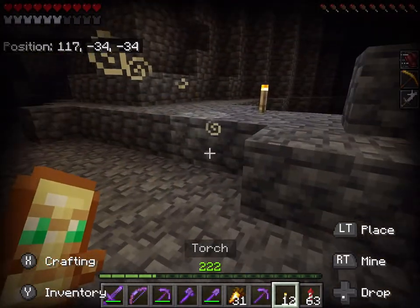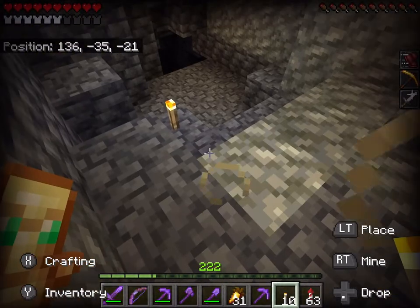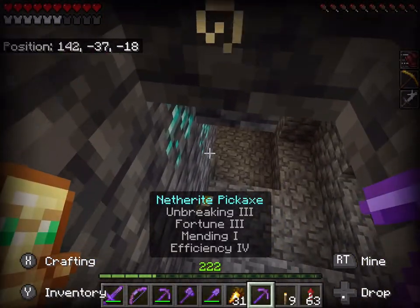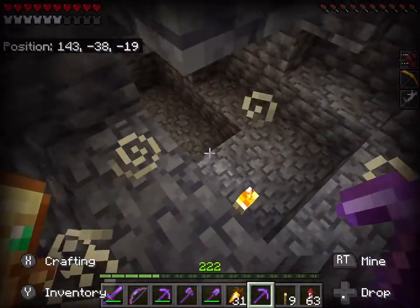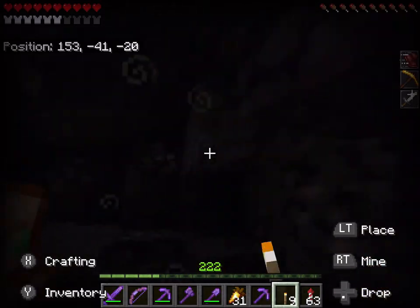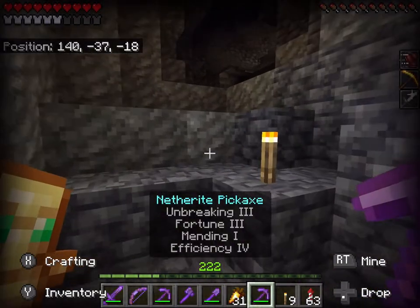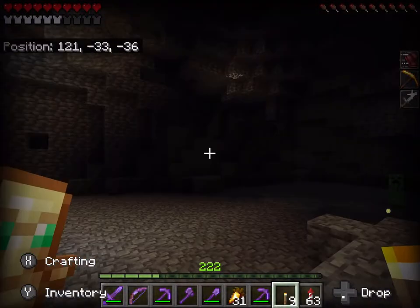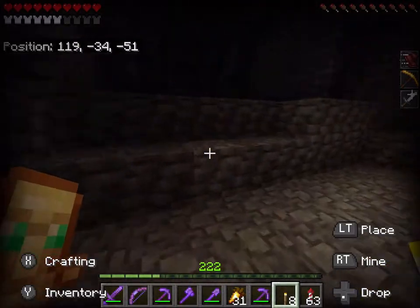I honestly want to find something else other than this. Diamonds - I don't really need them but cool to have them. So we have Deepslate, and we can get copper, Deepslate and that at our place. Because it used to be you'd have to fly thousands of blocks, and now this is actually really useful.